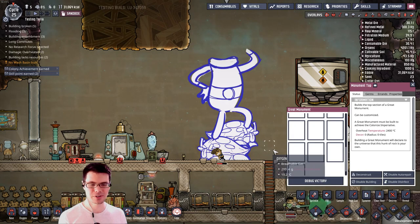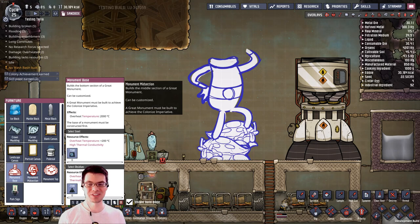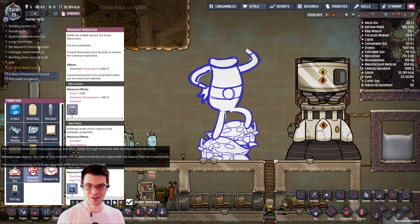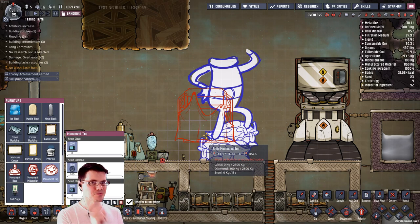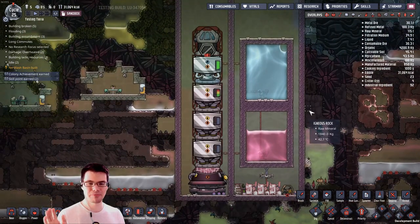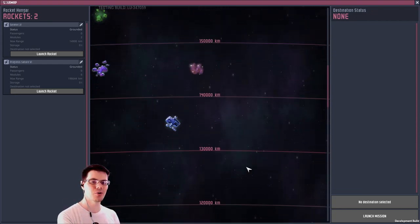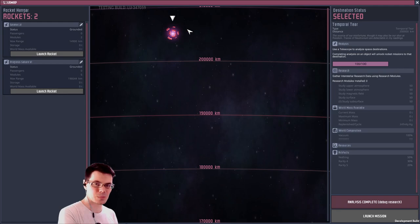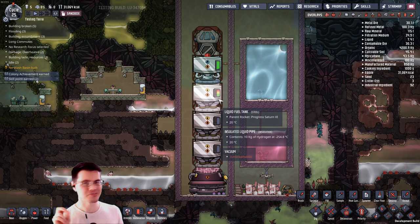It is worth noting that these monuments will not be easy to build — look at the resources: 7,500 steel, 2,500 obsidian, tons of ceramic, plastic, glass, and diamond. That's why it's one of the major milestones for your colony. Speaking of milestones, there's a new one located in the star map — the temporal tear, way, way out there. This is the ultimate achievement in Oxygen Not Included: if you can get a duplicant to fly all the way there, there may or may not be something fancy that happens.